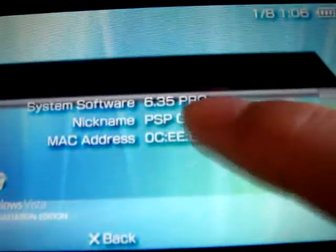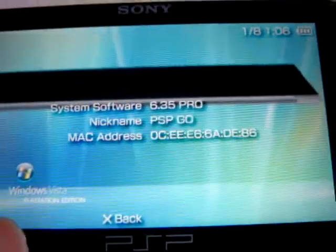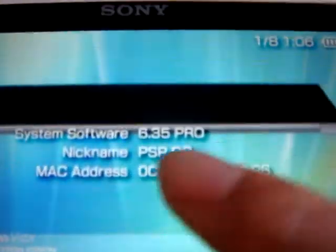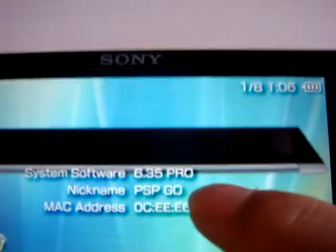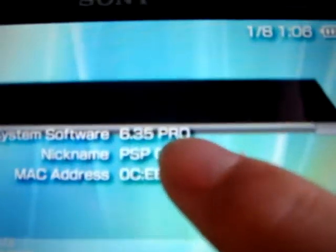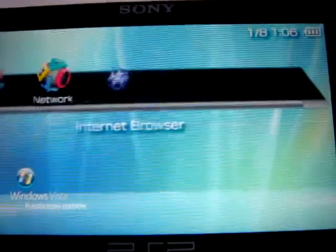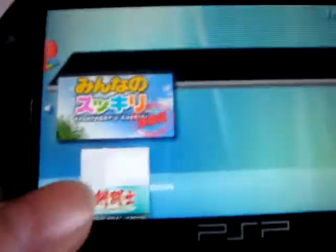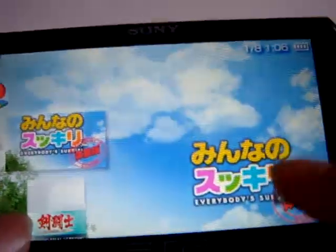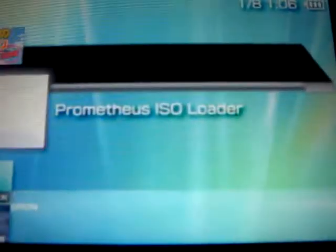The PRO is the hacking nickname for the new hacking system. So normally you would just say 6.20, 6.31, or 6.35, but it has been added a PRO right here. Let's go to games — this is the main hacking game for this patch. And down here you can see there is a PROMETHEUS ISO LOADER.